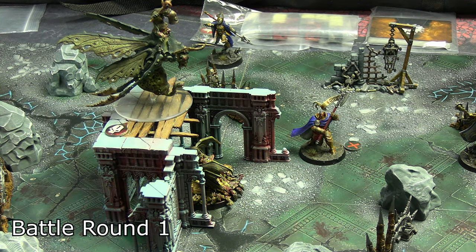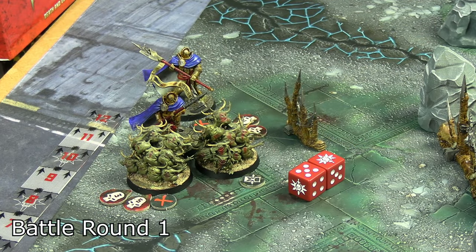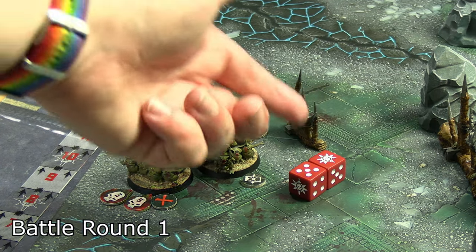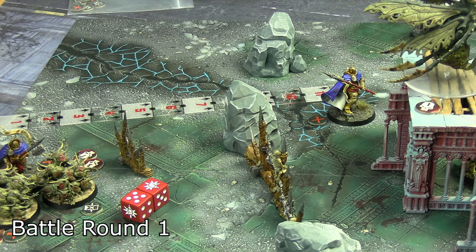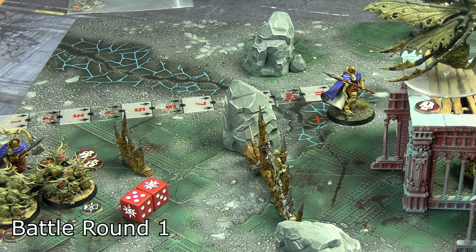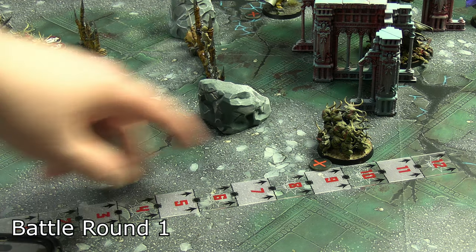The second Nurgling base spent their double two on Rush and got into combat with the Praetor already fighting a bunch of Nurglings. Six attacks: a single hit and a crit got through for four more wounds, taking him to nine missing of his 22. The adjacent Praetor decided to leave combat and spent their double on Rush, moving closer to the center. The last Nurgling base moved ten inches over two movement actions to the base of the seat of power.